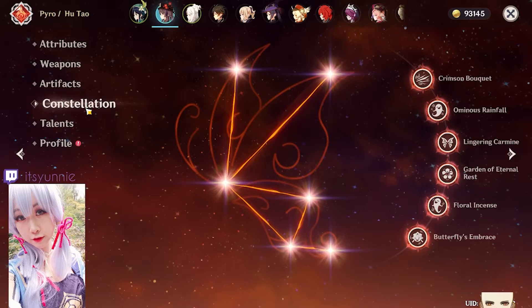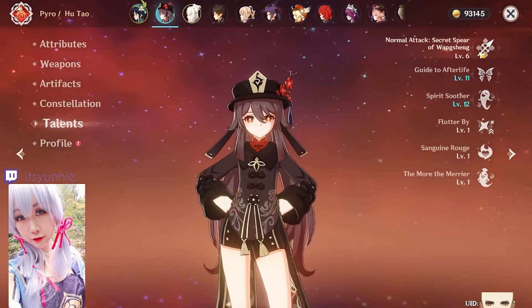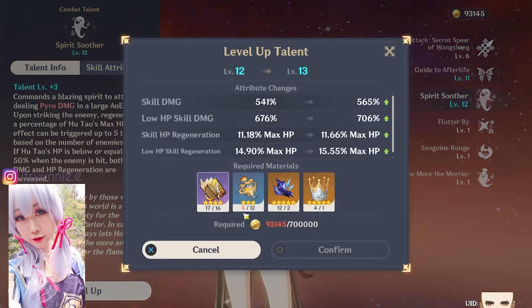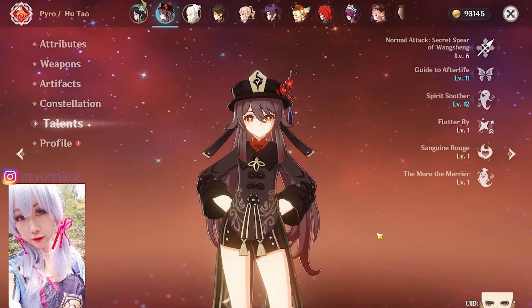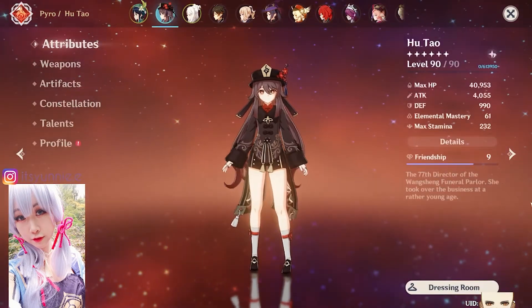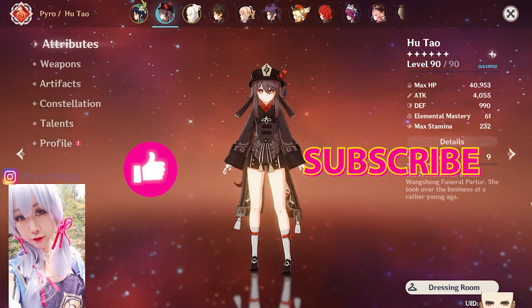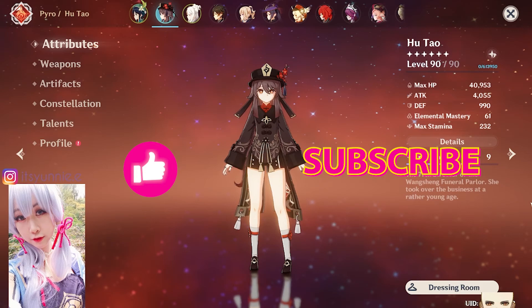This is my C6 Hu Tao, and talent-wise I'm at 6-11-12, very close to crowning her again. This is my DPS Hu Tao. Don't forget to like and subscribe for more videos. Thanks for watching, bye bye.